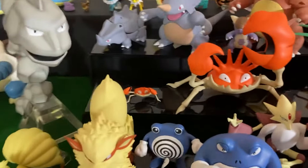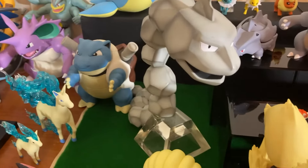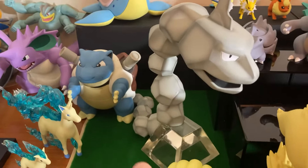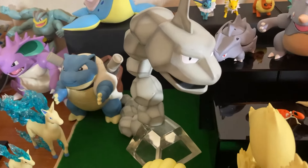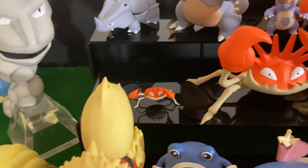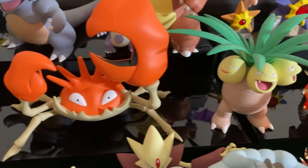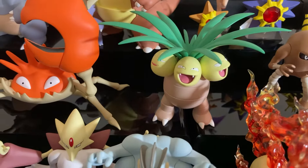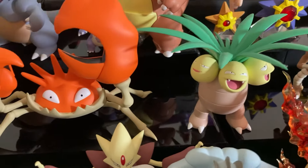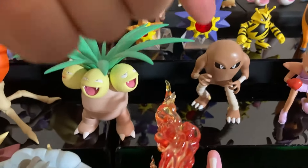Then we have — my bad, I think it's Onix next. We have Onix here, and then we have Krabby and Kingler. We have Exeggutor — we lost some of the heads for the Exeggutor.